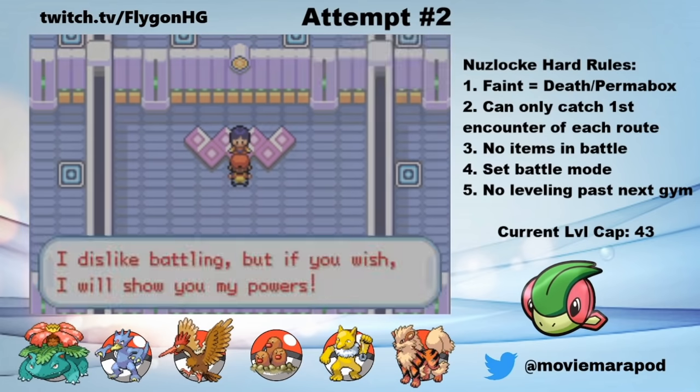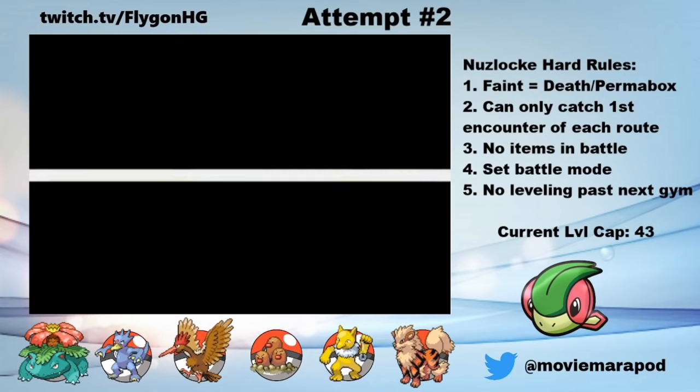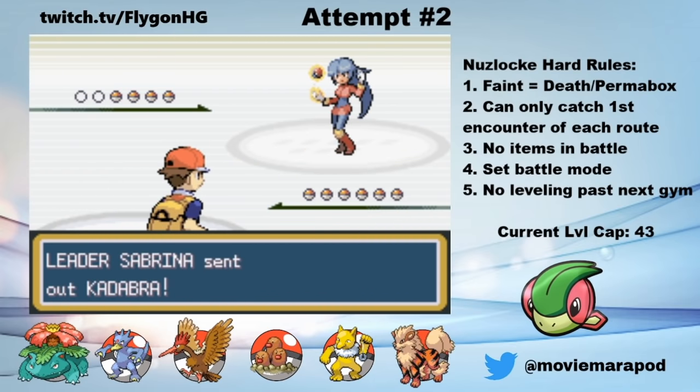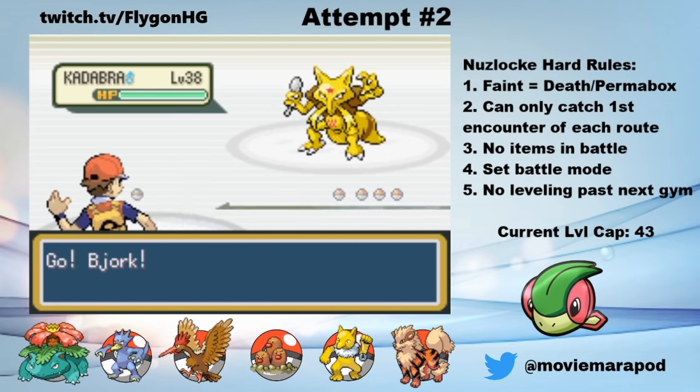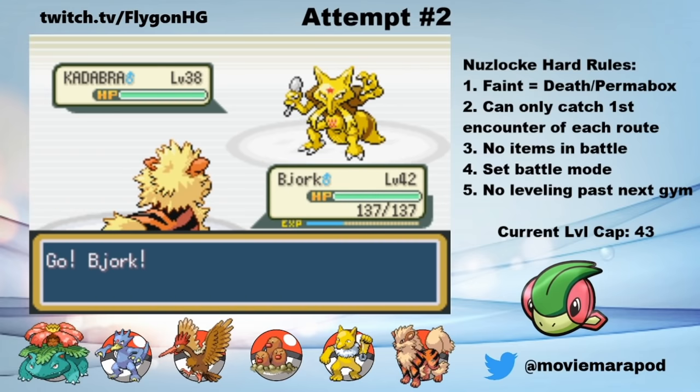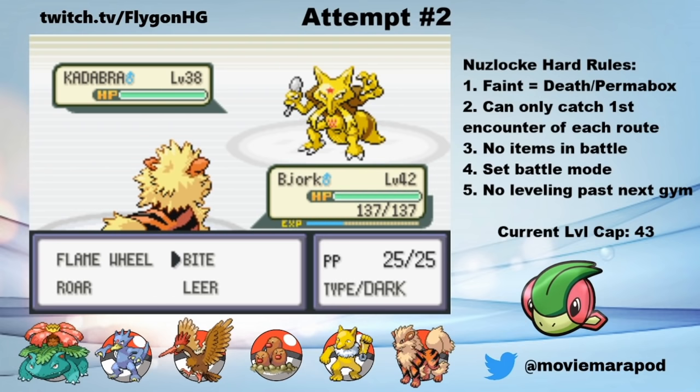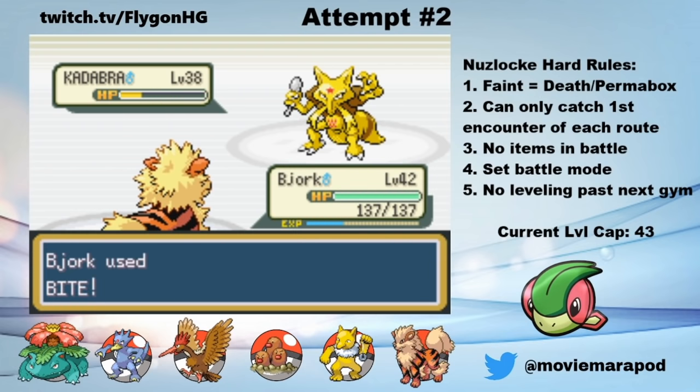At this point, my Pokemon are starting to get very close to the level cap, so I head right over to Sabrina's Psychic type gym. I don't have any Pokemon that are super effective to her Psychic types other than Bite from Bjork, so I'll just have to overpower her. Unfortunately, Alakazam is incredibly strong and incredibly fast, so this could easily be the hardest battle of the run.